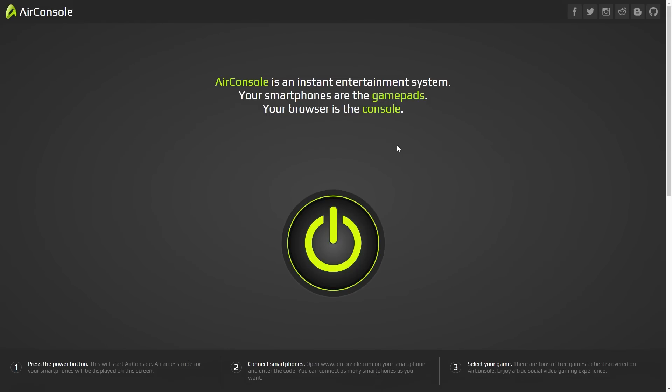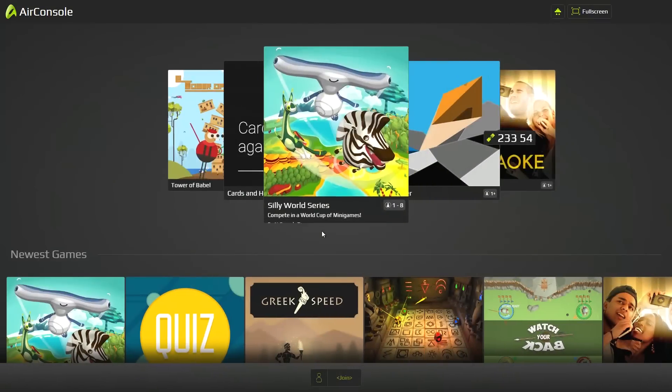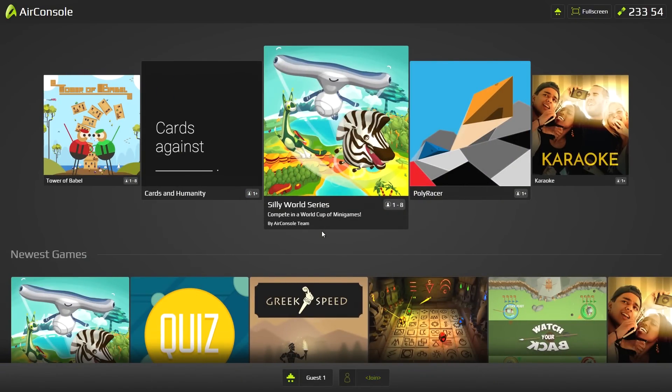You can log in and play these games for free right now. All you have to do is go to airconsole.com on your computer, get your phone out, go to the same place, click the button, open up the app on your phone, and enter the five-digit code. Mine is 23354, and I'll hit okay — and it has activated.